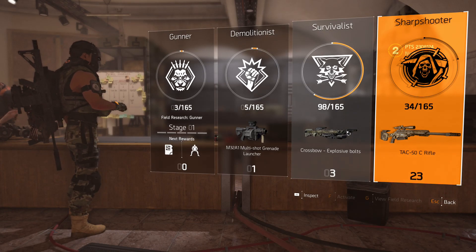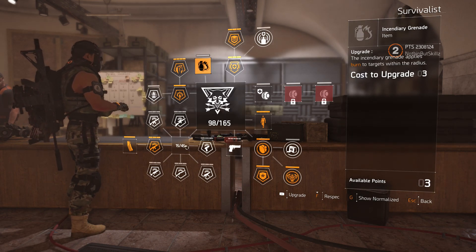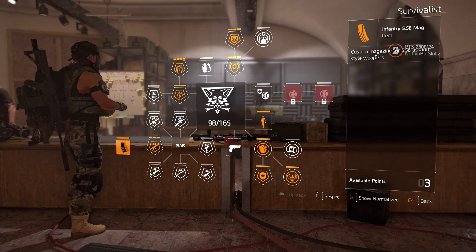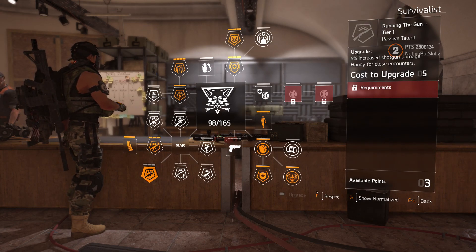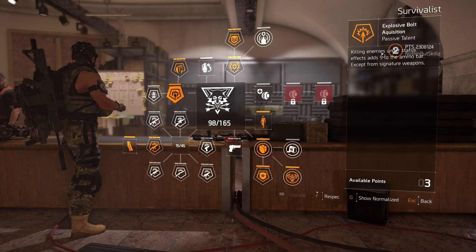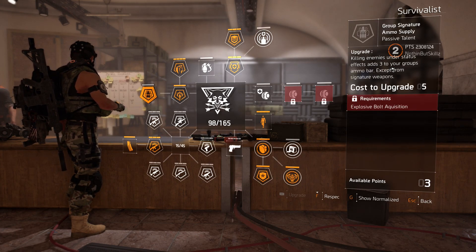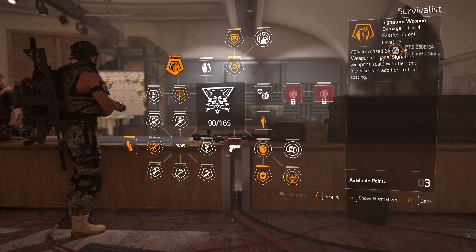Let's dive into Survivalist. It still gives you the 556 unique magazine — that will automatically unlock once you start the specialization, it's the custom magazine for the 556 assault rifle. Just like Sharpshooter, you have all the weapon damages: AR, LMG, shotgun, SMG, pistol, marksman rifle, and rifle. How you get specialization ammo changed: killing enemies under status effects adds five to the ammo bar. For group members, killing enemies under status effects adds three to the group's ammo bar — signature weapons excluded.